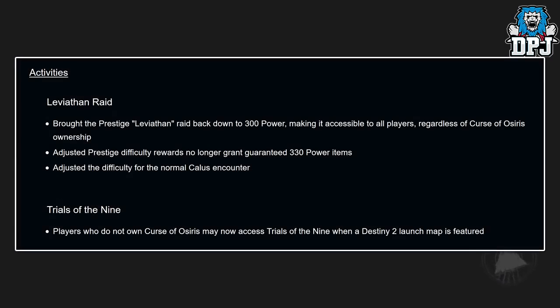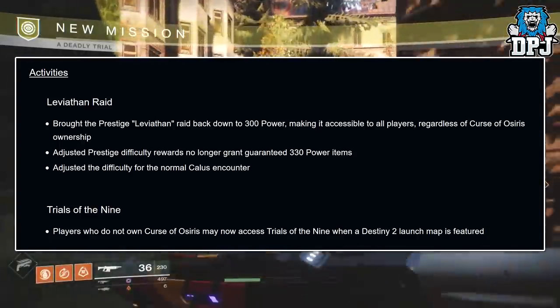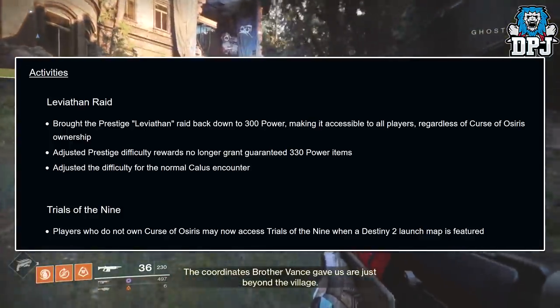Starting with activities: the Leviathan Raid — Prestige Leviathan has been brought back down to 300 power, making it accessible to all players regardless of Curse of Osiris ownership. Adjusted Prestige difficulty rewards no longer grant guaranteed 330 power items, and difficulty has been adjusted to the normal Calus encounter.